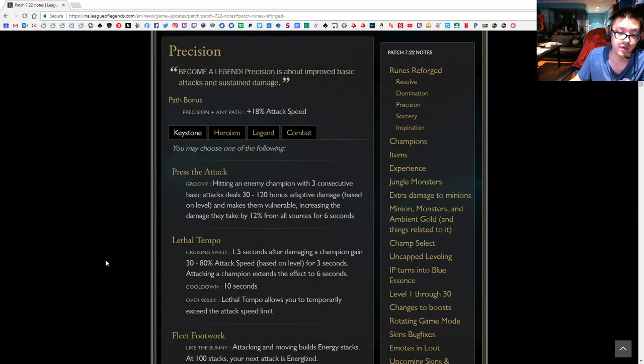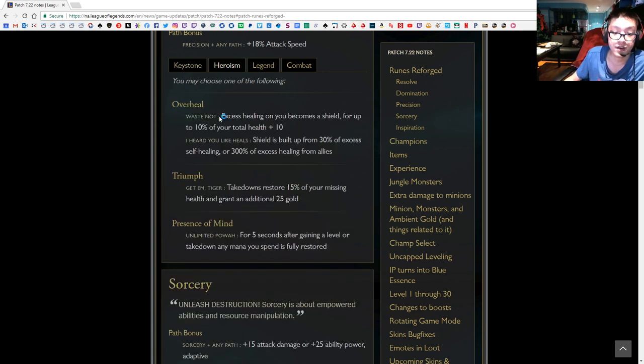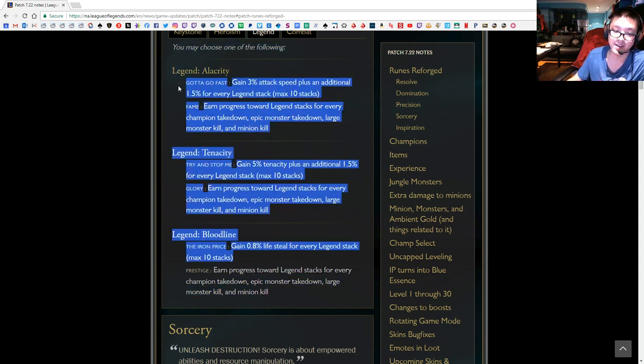Overheal — excess healing, don't care. Triumph — restores 15% health, don't care, grants 25 gold on kill which isn't really worth a keystone slot. Legend stacks are farm-heavy, requiring kills on epic monsters, large monsters, and creeps — it's a late game stat, not early. Presence of Mind lets you take down any mana — you should be able to mana manage. Legend: Alacrity gives 3% attack speed after proccing Legend — again late game. Legend: Bloodline for lifesteal — don't care about that.